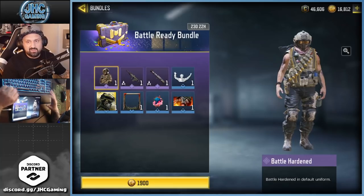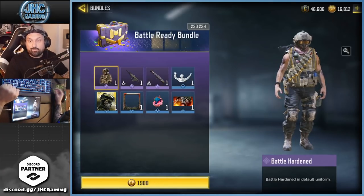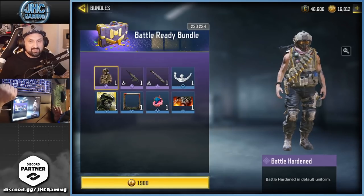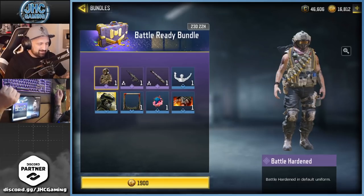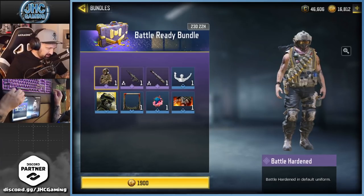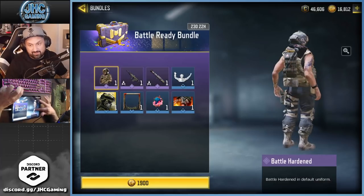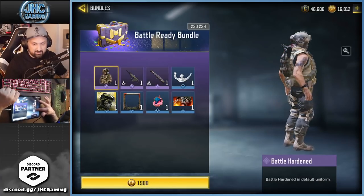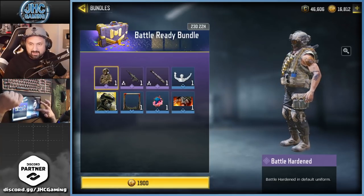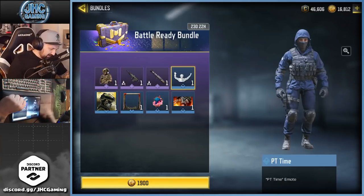We have the OG or original default Battle Hardened skin. I know a lot of you guys had a free one lately by using a redemption code — some people call it the McDonald's Battle Hardened, it's like red and yellow. But if you want the first one, the default, it's actually pretty cool — it's got the axe on the back, all the gear, and a pretty cool mask.